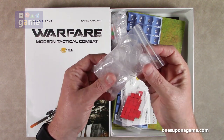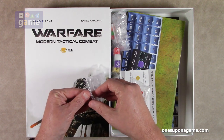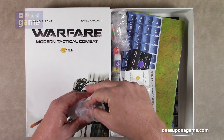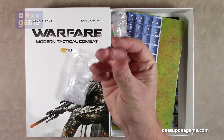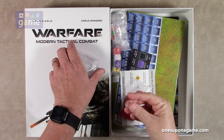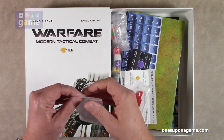It starts out with a bag of standee holders — standard plastic ones. What's really cool is that it's got standees; I'm sure you could replace these with miniatures if you wanted to. There are quite a lot of these plastic standee holders in this bag.